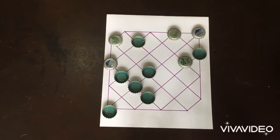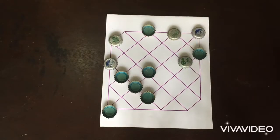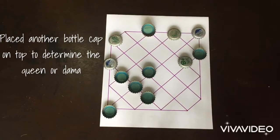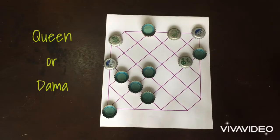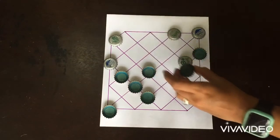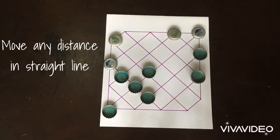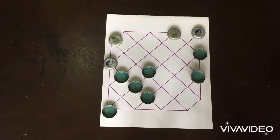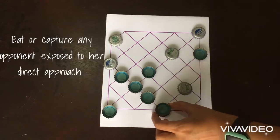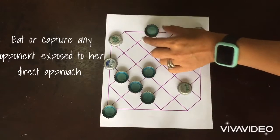The player who succeeds in making one of his pieces reach the first line on the opponent's side gets a queen or a dama. The queen is the most powerful piece on the board. Skillful use of the queen is a great asset in winning the game. It can move any distance in a straight line, forward and backward, as far as the path is clear. And she may eat or capture any opponent exposed to her direct approach.